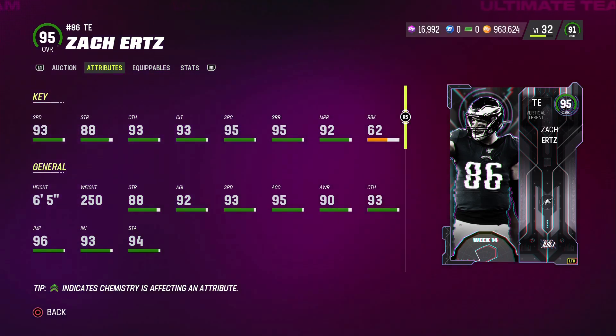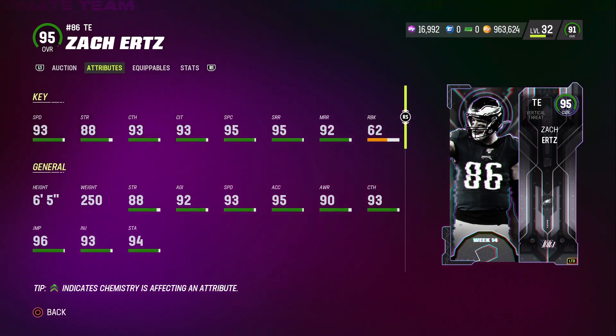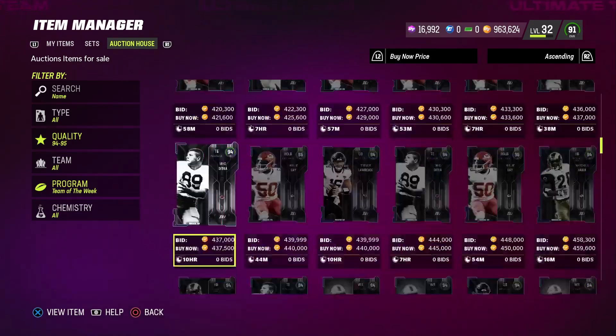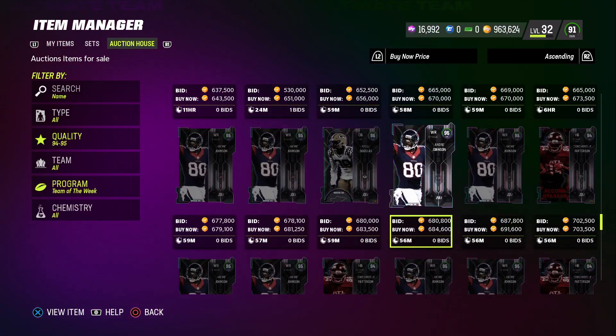For me, I like my tight end to have some type of run block — 62 isn't going to do it for me. But this card is probably the fastest tight end in the game, and on the Eagles team this card would definitely go crazy. I'm not even going to hesitate, I know this is going to go crazy. He got a 95 acceleration, he's 65 overall, and he gets a lot of 1 AP abilities — 1 AP short route, 1 AP deep threat, 1 AP deep out elite.